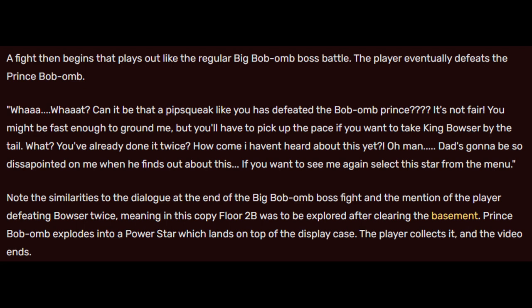The player eventually defeats Prince Bob-omb, who says: 'What? Can it be that a pipsqueak like you has defeated the Bob-omb Prince? It's not fair. You might be fast enough to ground me, but you'll have to pick up the pace if you want to take King Bowser by the tail. What? You've already done it twice? How come I haven't heard about this yet? Oh man. Dad's going to be so disappointed in me when he finds out about this. If you want to see me again, select the star from the menu.' Note the similarities to the dialogue at the end of the Big Bob-omb boss fight, and the mention of the player defeating Bowser twice — meaning in this copy, Floor 2B was to be explored after clearing the basement. Prince Bob-omb explodes into a power star, which lands on top of the display case. The player collects it, and the video ends.